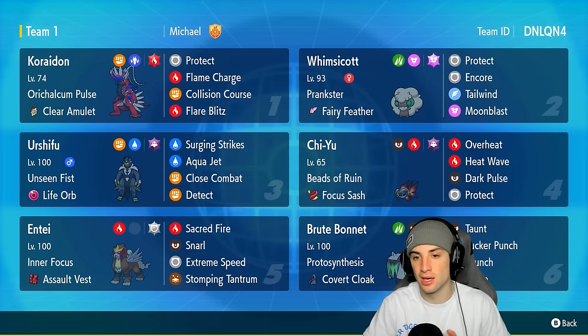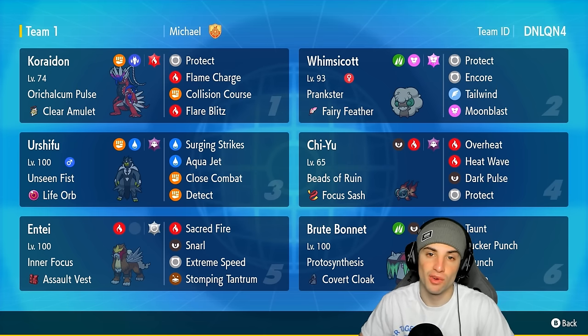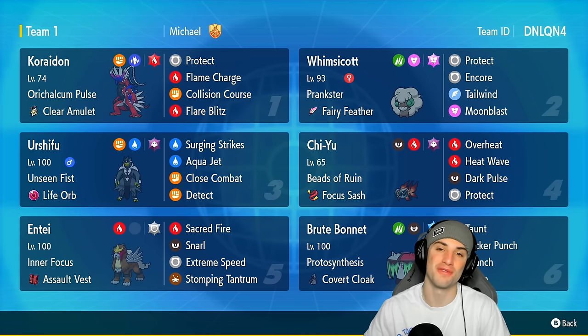Our final four Pokemon feature Whimsicott as a great support Pokemon with Tailwind, Chi-Yu as a big time special attacker, Urshifu as a big time physical attacker with the Life Orb, and Entei — a solid Pokemon all around with Inner Focus, Assault Vest, Sacred Fire, Snarl, Extreme Speed, and Stomping Tantrum. The rental code is at the top right corner, and if you enjoy the video don't forget to like and subscribe.